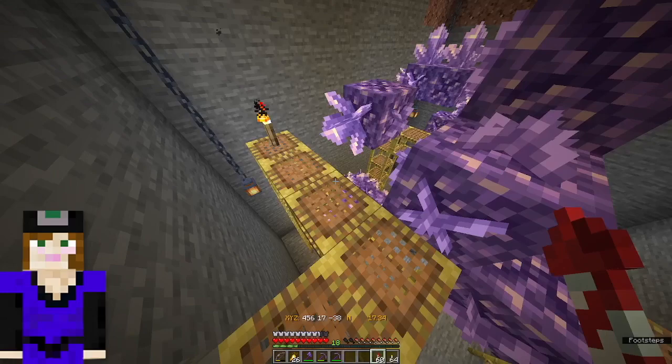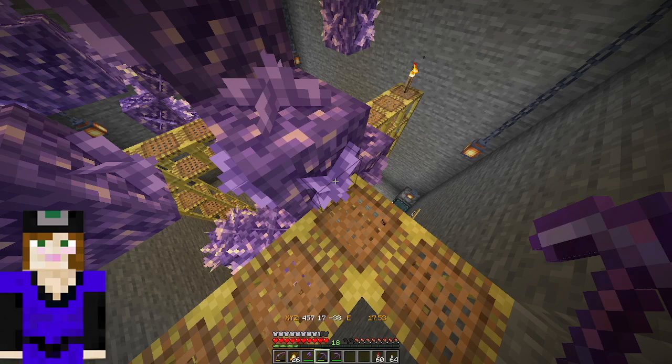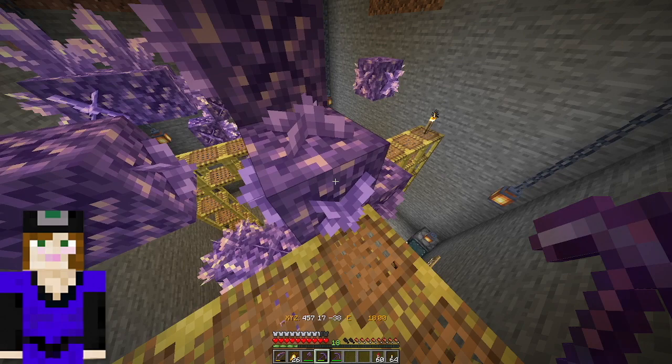Remember when you're harvesting in the geode that you want to use your silk touch pick. That will give you the clusters. You can get clusters of every size by making the crosshair exactly on the target — see the bounding box around the thing. Make sure that's the only thing selected. If you select the block behind it, you'll break it and we can never grow geodes on that block again. So once you break them, you can't get them back.